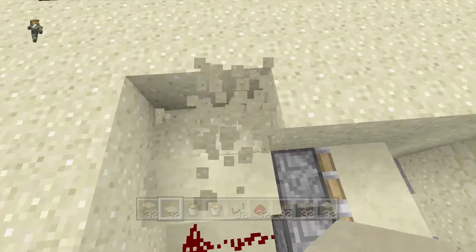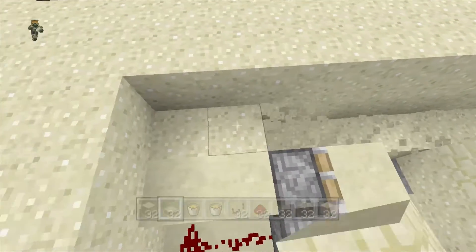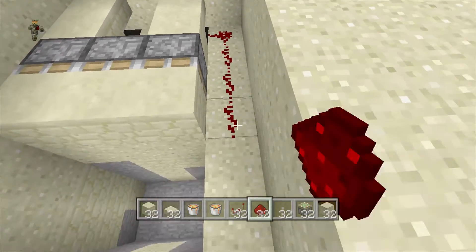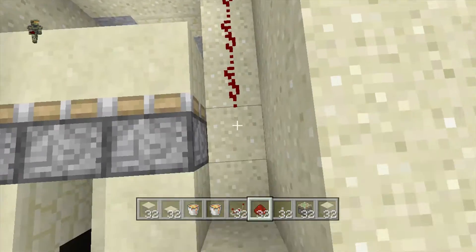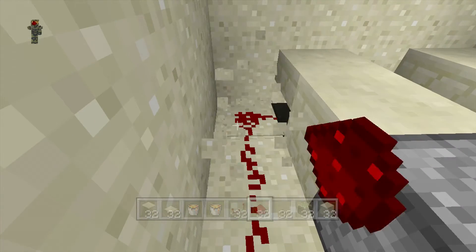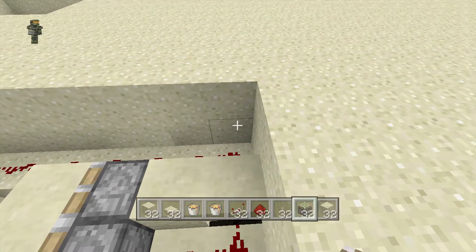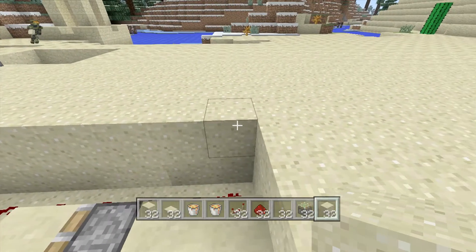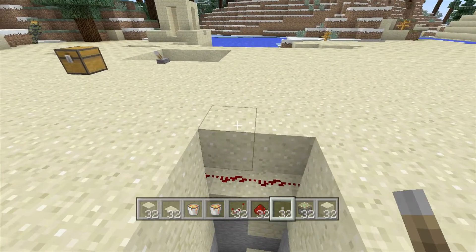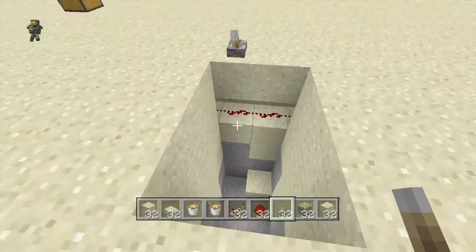Next thing you want to do is connect both circuits. So we build down on one side all the way across, and you can just feed your redstone all the way through until it reaches the other side. Then fill it all back up with sand. And before we forget, we want to put a nice lever right here and close up the circuit.